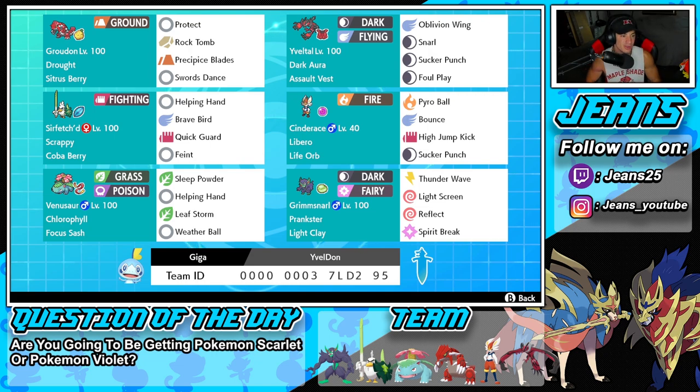Starting off in that top left corner, we have the one and only Groudon — the best drought Pokemon in the game — with the Citrus Berry as its item. It's rocking Protect, Rock Tomb, Precipice Blades, and then Swords Dance to set up its attack boost. Second Pokemon is going to be our second restricted Pokemon, Yveltal, with the Dark Aura ability alongside the Assault Vest. It has Oblivion Wing, Snarl, Sucker Punch, and Foul Play — which I think is the best moveset for any Yveltal.